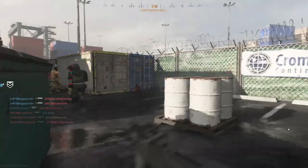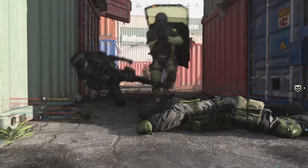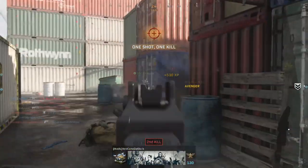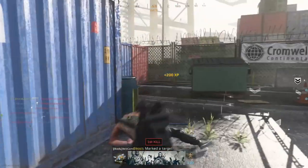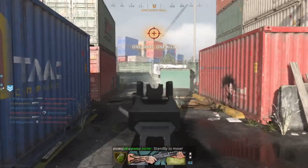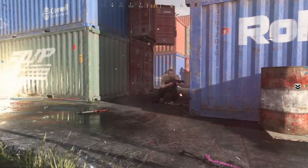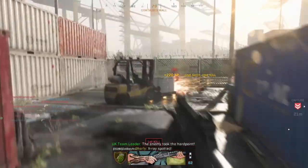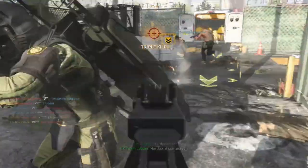You want to keep backing out until you get Rust, Shipment, or Shoot House. This is something I did when Shoot the Ship wasn't available. I don't recommend this if you don't have the patience, because you're going to be backing out a lot. Damascus really isn't something you casually pursue, so if you don't have the patience for it, this tip isn't for you — you might only get Shipment once out of every 15 matches you back out of.